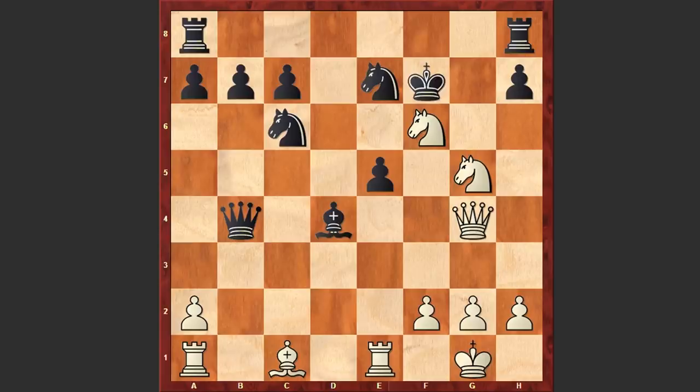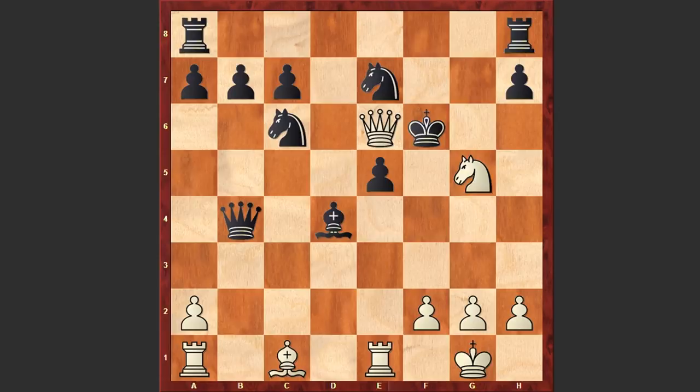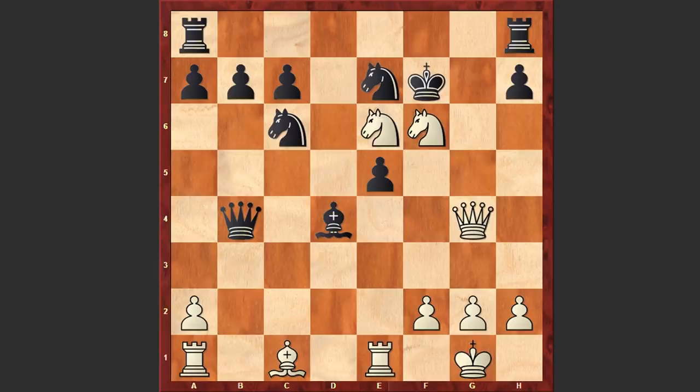Nf6 check, Kf7, Ng5 check and Kf8. Instead of Kf8, if a move like Kxf6, then Qe6 check is coming and again there is no way to save the game. But in our game after Ng5 check we see Kf8. A question arises: how is White going to proceed with the attack? Right now there is a mating threat.